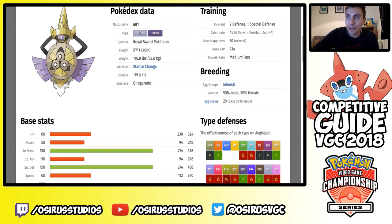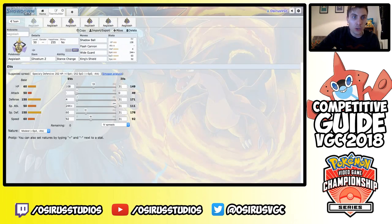Aegislash is popular right now because it deals with many top-tier Pokémon easily — Cresselia, Mega Kangaskhan, Mega Salamence, Kartana can't really do too much to it. The list goes on and on. Its defenses in Shield Form, combined with all those resistances and immunities, let it come in, soak up pressure from your side of the field, and give you room to maneuver and build momentum back into the battle.